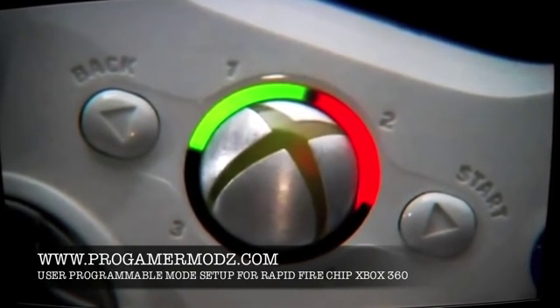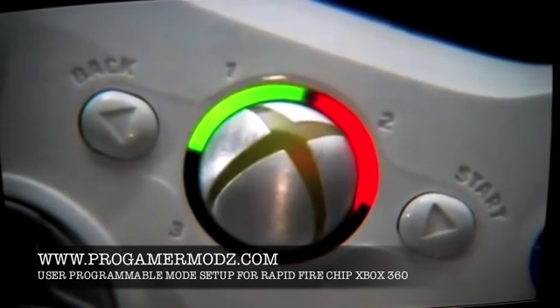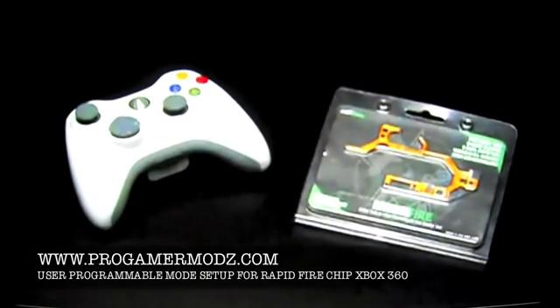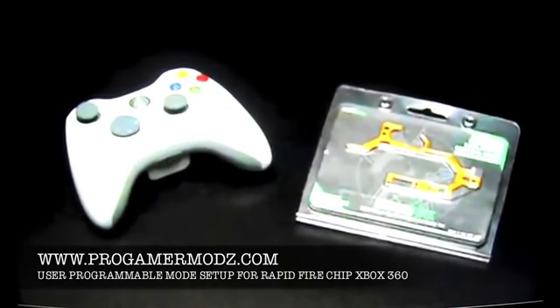So right now we're at 41, because mode 3 blinked 4 times and mode 4 blinked once. Once you have it set, hit your sync button. Now you have yourself a user programmable mode, which allows you to update it for any games in the future.